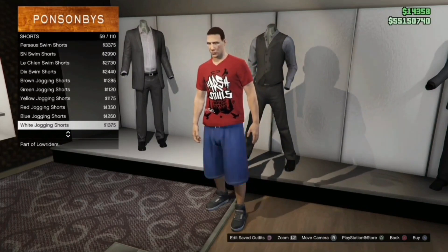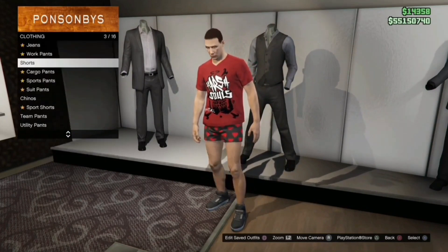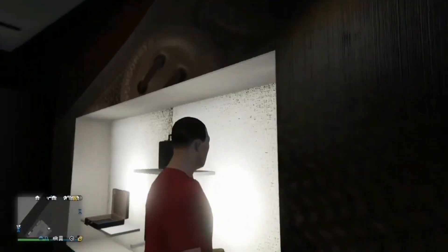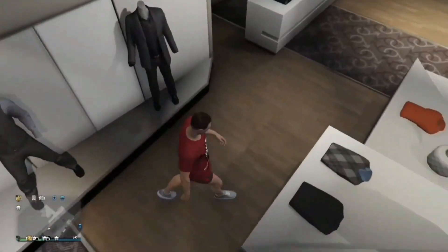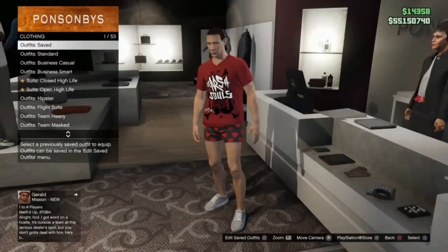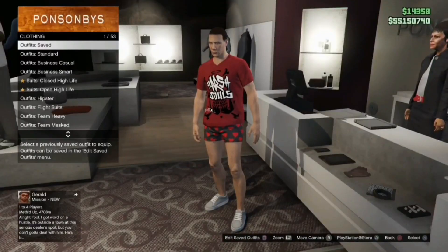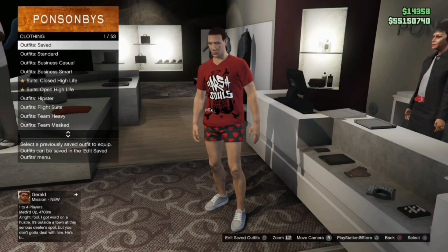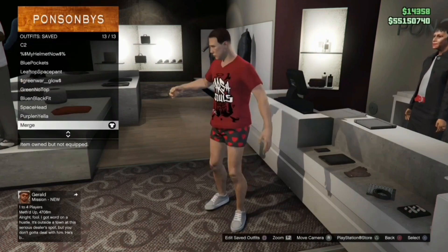If you're female, put the gold print fitted pants on, which is in the jeans. Come over to shoes and put the gray skate shoes on if you're male, or the gray platform high heels if you're female. Then save this outfit as your merge outfit — slot 20 if your merge is slot one, save it in slot one — that's your merge outfit.